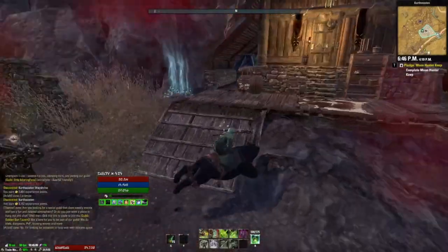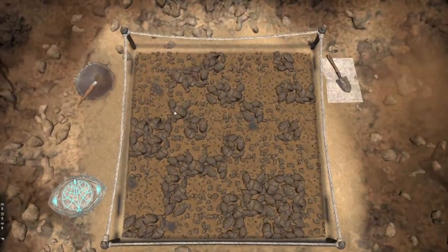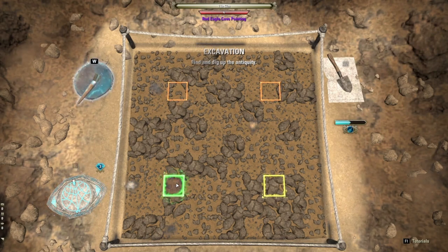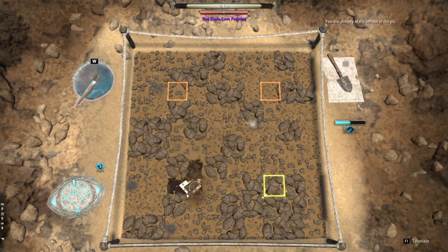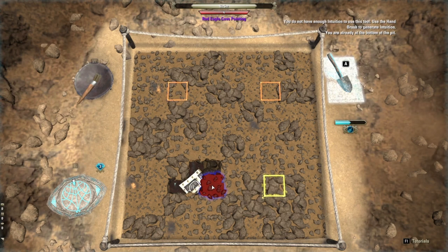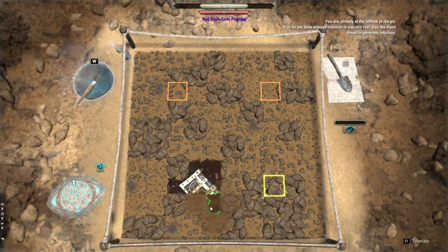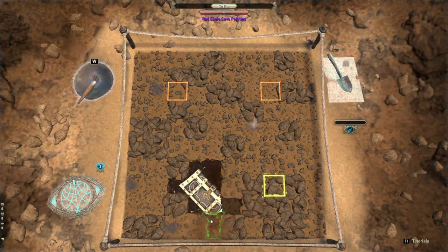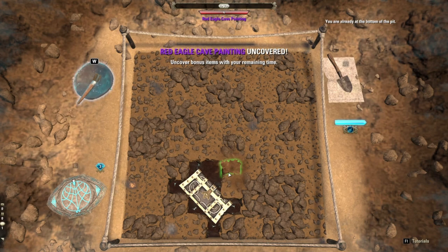Good luck with scrying! Oh, we found it — maybe this is it, maybe it's gonna give me a hint. There it is! Easy money — always hit four corners. There it is. Boom, that easy.